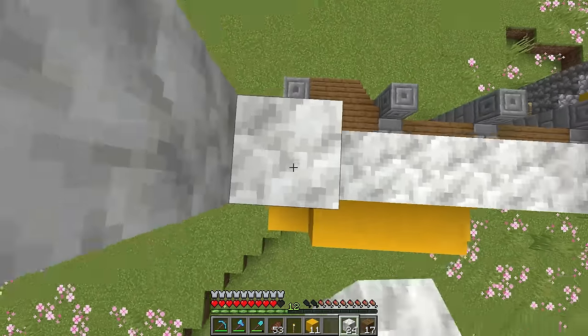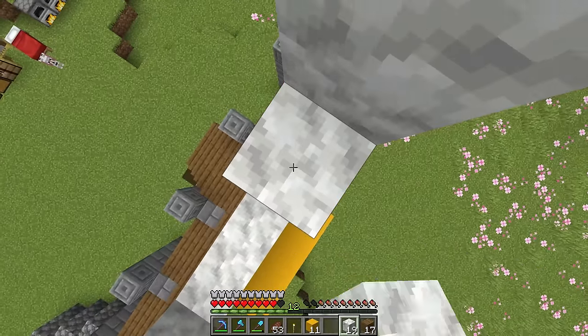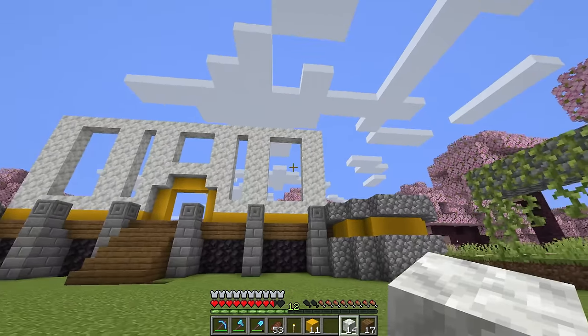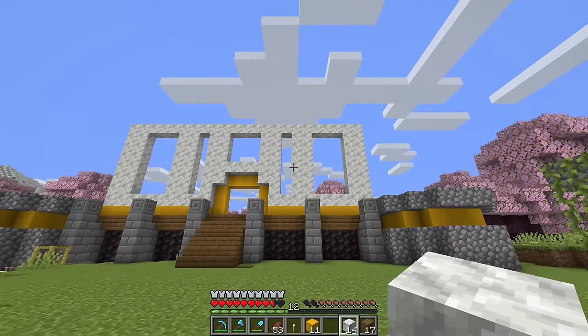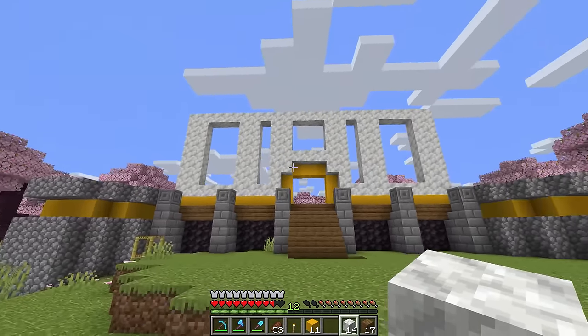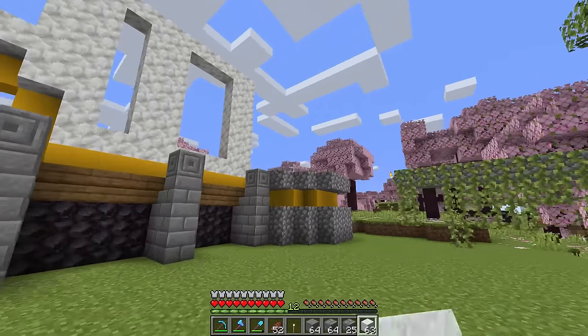If you think about a Minecraft build in terms of where your eyes are directed, if we do big windows on the side going towards the middle, naturally your eyes are gonna want to move towards the middle to see what's going on. White concrete to power — on that note, let's talk about the towers.